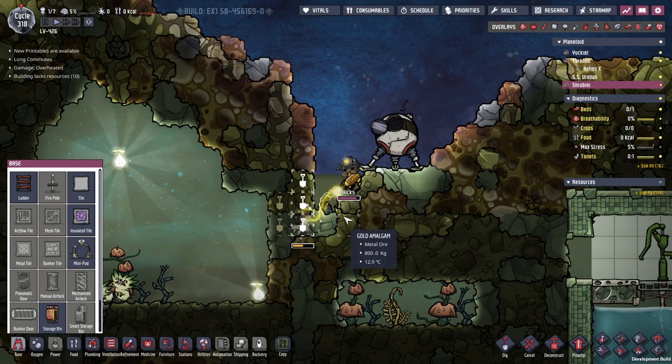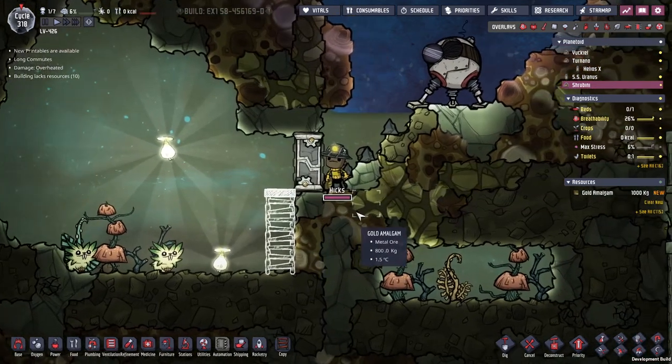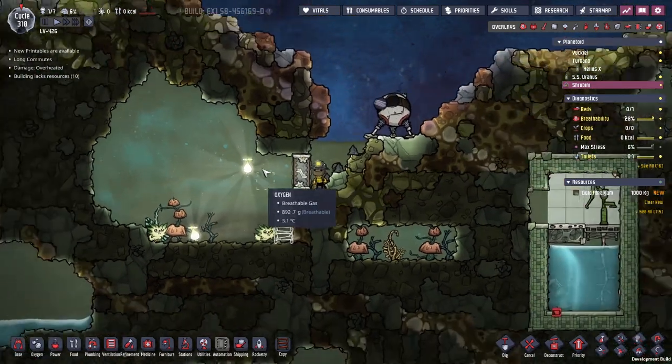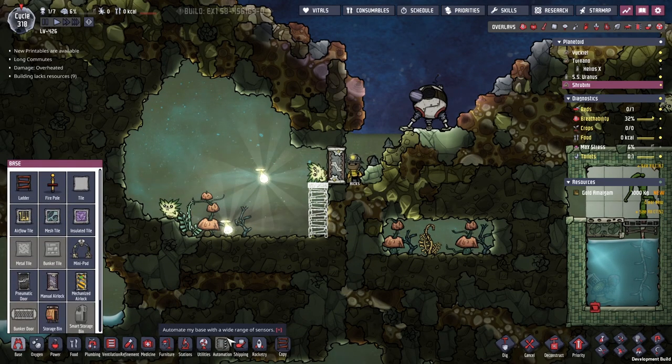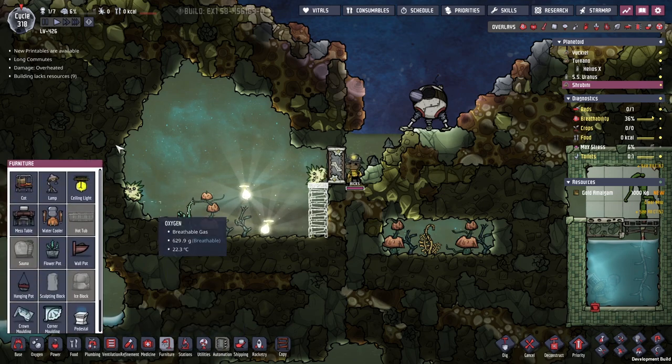Manual airlock. We need to bring the golden amalgam back - we need that golden amalgam. It ain't super pretty but we got ourselves an oxygen bubble to go live in. We probably want to get some sort of bed down at some point as well - this is something we need to think about.